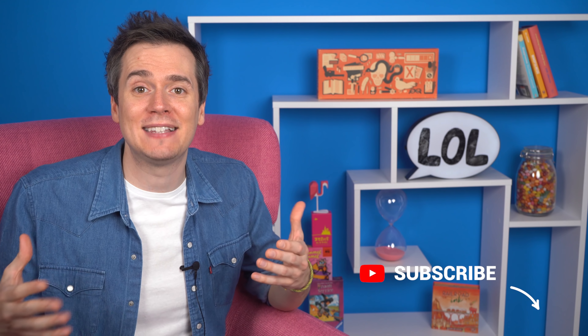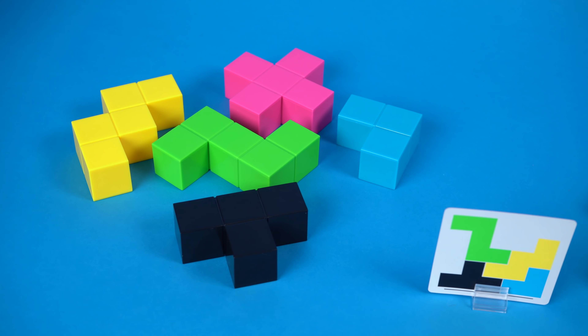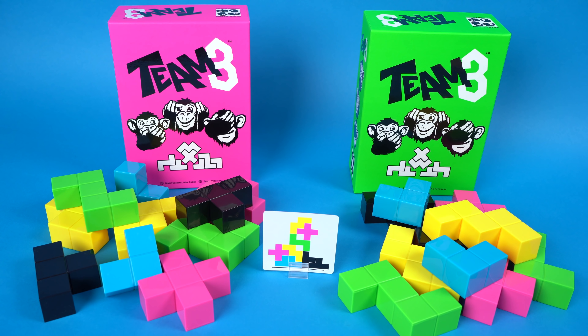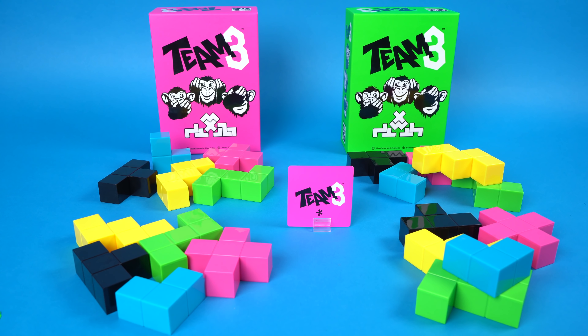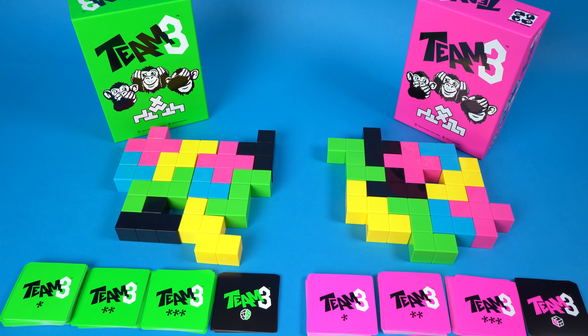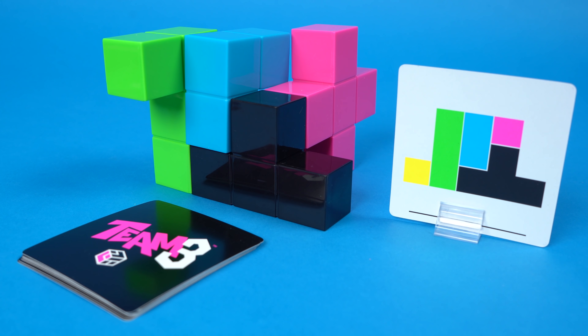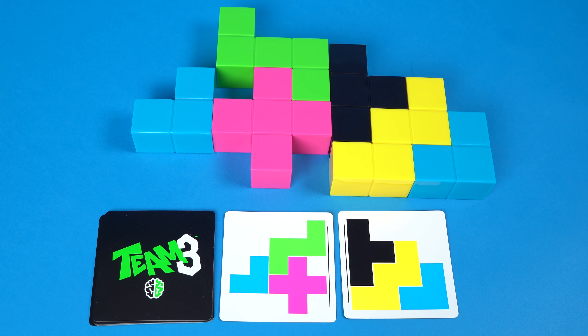Where it comes alive is when you race against another team to complete the same challenge. You can play six player team versus team at level one with one copy of Team 3, but if you want to step it up you can buy the other colored version and play up to level three or up to 12 players at level one. Having that pressure of seeing how the other team is getting on really ups the excitement. Each color has its own set of goal cards and a unique variant so it's more than just buying two copies of the same game. The pink game adds cards with three-dimensional goals and the green game gives you a five player co-op mode. Get this one if you like action-packed party games and going head-to-head against another team.